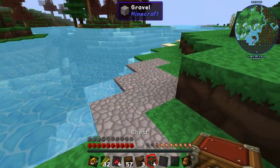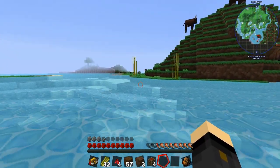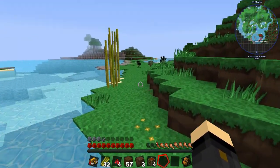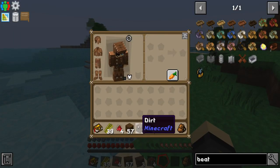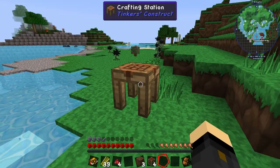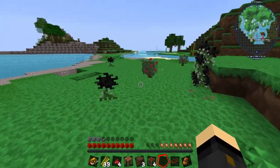The next quest wants us to get some flint from gravel. There's a gravel deposit on our island but I don't want to demolish that just yet. I should make a boat to get across. Looking at the boat recipe — yes it's a normal recipe, cool. Let me grab a crafting station and make a spruce boat. Cool little texture on it — awesome.